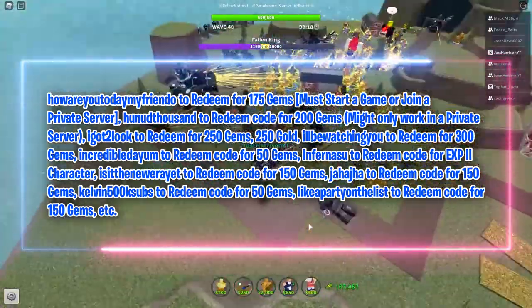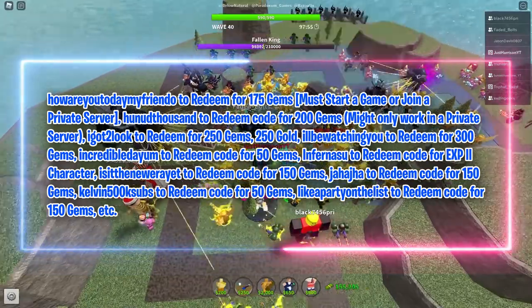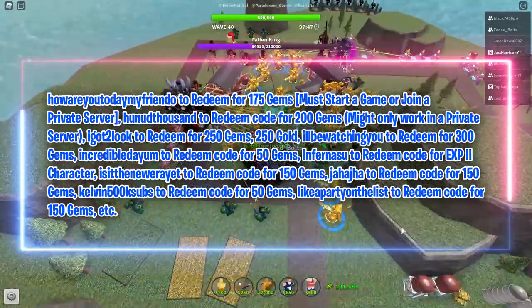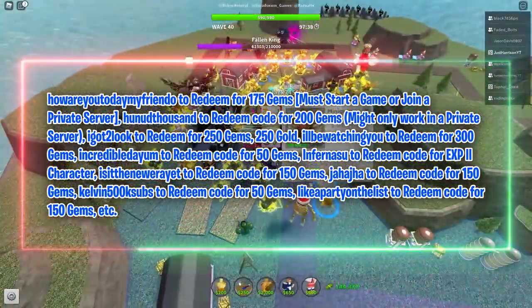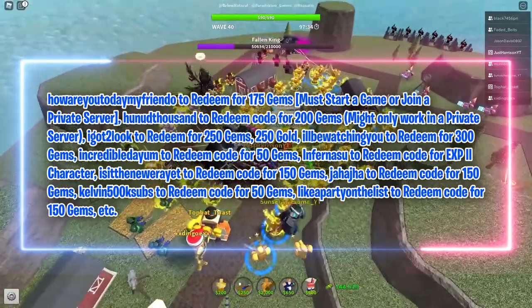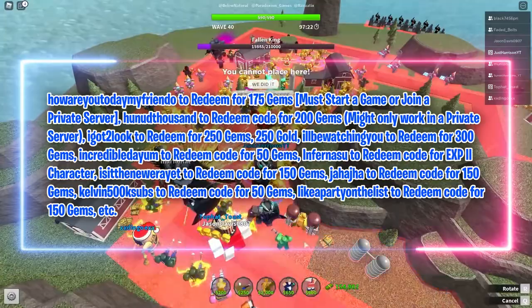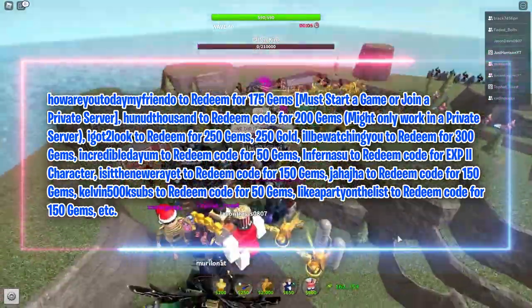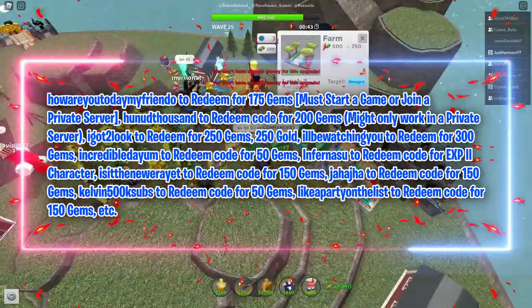Might only work in a private server. 'I got to look' for 250 gems, 250 gold. 'I'll be watching you' for 300 gems. 'Incredible Dayum' for 50 gems. 'Infernasu' for EXP2 character. 'Is it the Newer Ayet' for 150 gems. 'Jaha Jaha' for 150 gems. 'Calvin 500k subs' for 50 gems. 'Like a party on the list' for 150 gems.